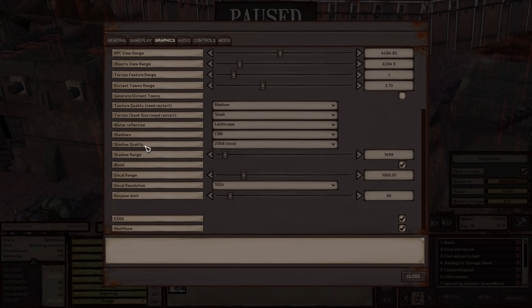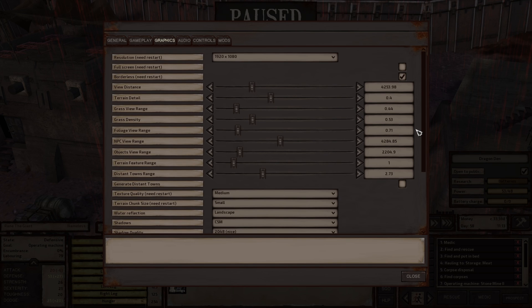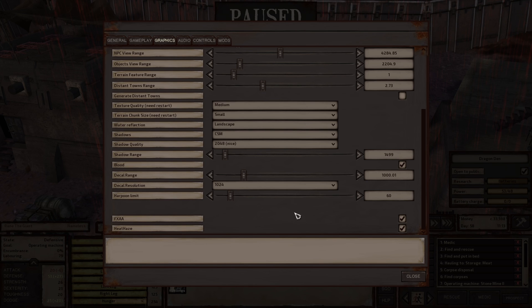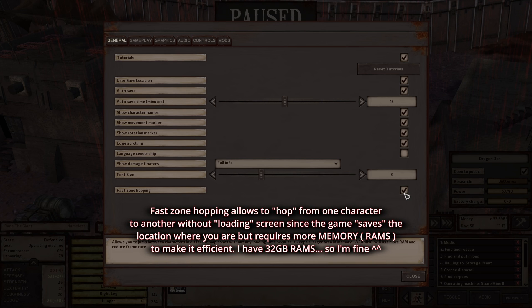Over here you can see shadow quality. I know I can actually upgrade some of these things but I don't think it's a big deal to me personally, because I just want to play the game without crashing. When it crashes it's very annoying. And this guarantees me — since I've been changing these settings I never had any crash. I've been hopping from one character to another very often and I'm also using this fast zone hopping. You want to check mark this.